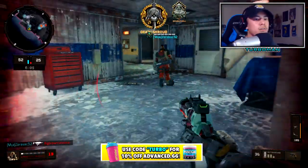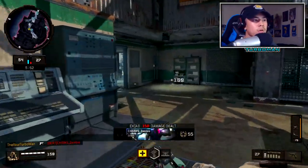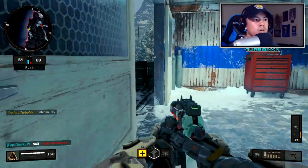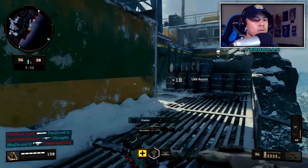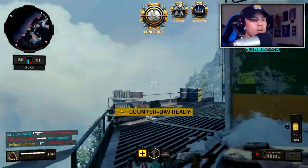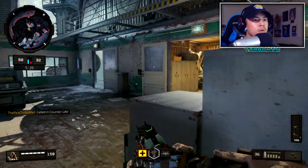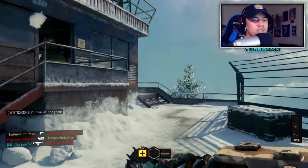I should have died right there — that's crazy. Now I'm moving to another part of the map. I know for a fact he's going to come after me so I'm making my way to the opposite side of the map. Yep, he definitely followed me — I should have kept going. Got him. Coming from left and right — let me go around for the flank again.